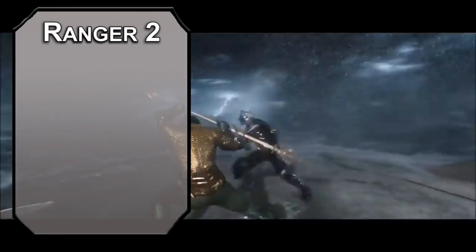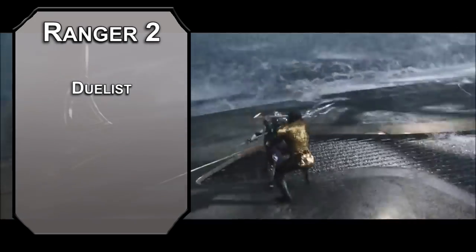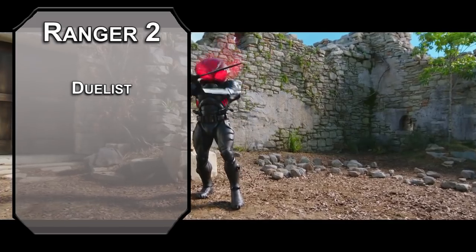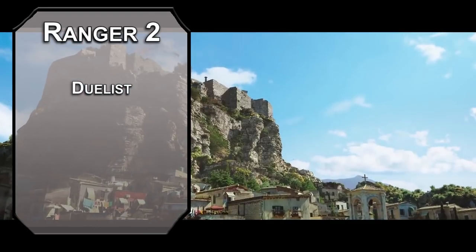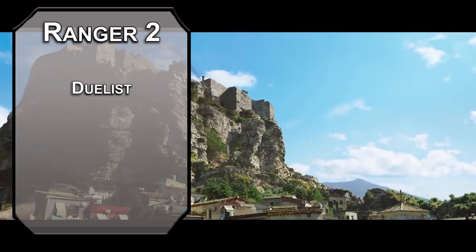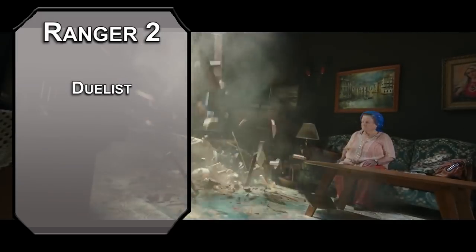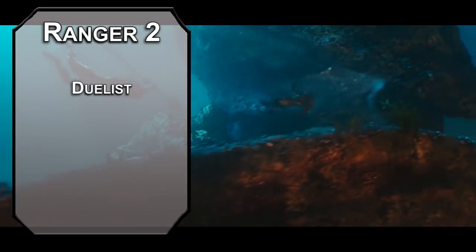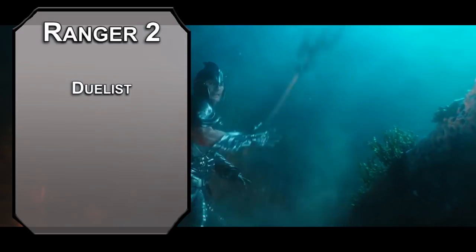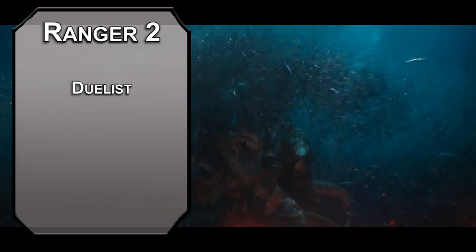Second level rangers get a fighting style — we'll go for duelist, which gives you plus two to damage when you're wielding a weapon one-handed. This is a good time to talk about the trident, a very weird weapon in D&D. Its base damage is 1d6, but it's versatile, so you can bump that up to 1d8 if you use it with both hands. Now we want a free hand to cast some spells later, so we're going with duelist for a consistent plus two. It also has the thrown property, meaning you can throw it at someone 20 feet away, or up to 60 feet with disadvantage. Thrown weapons can use your strength modifier, which is better for us.